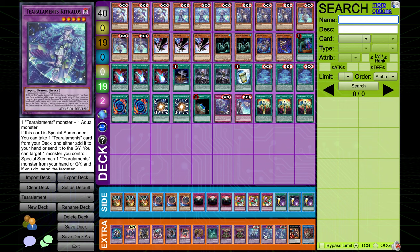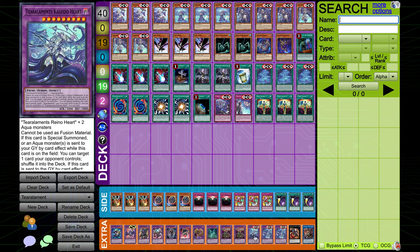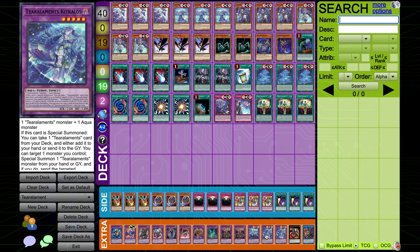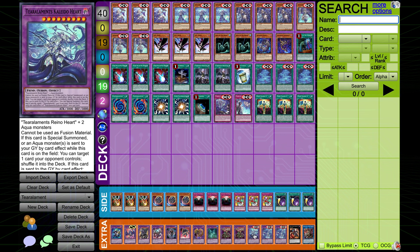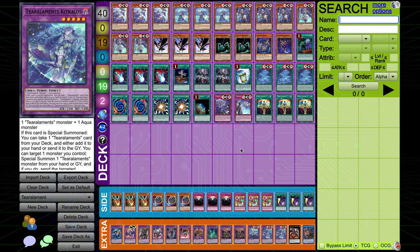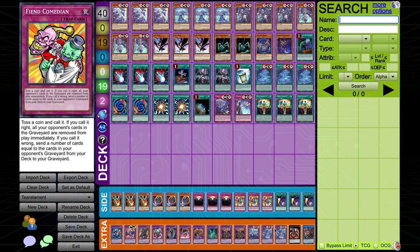The card that can send this is Kit Kalos. If this card is special summoned, you can take one Tier Arlements card from your deck and either add it to your hand or send it to the graveyard. You can target one monster you control, special summon one Tier Arlements monster from your hand or graveyard, and if you do, send the targeted card to the graveyard. So it's possible to have Kit Kalos and Kaleidoha on the field — use Kaleidoha to remove something, then use Kit Kalos to send Kaleidoha and summon Rhino Heart back. Then Kaleidoha will special summon itself back and get another Foolish Burial, which is very strong. Kit Kalos also has the effect that if this card is sent to the graveyard by a card effect, you can send the top five cards of your deck to the graveyard — this is going to trigger your Tier Arlements cards and fill your graveyard.